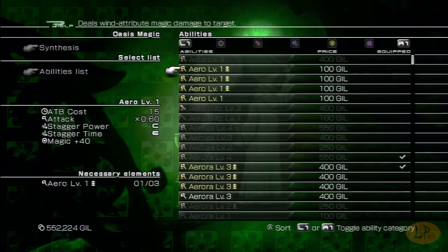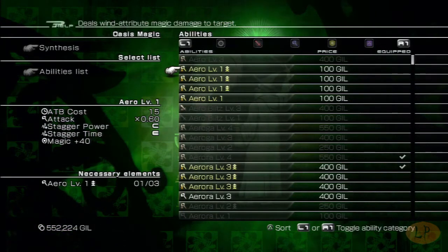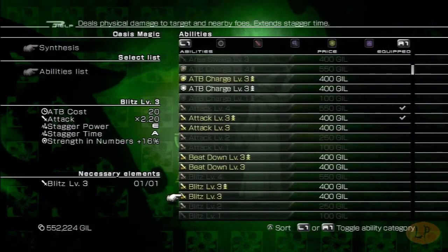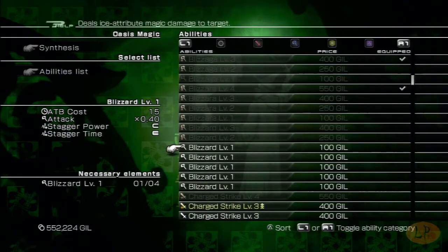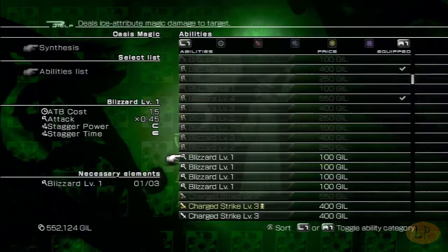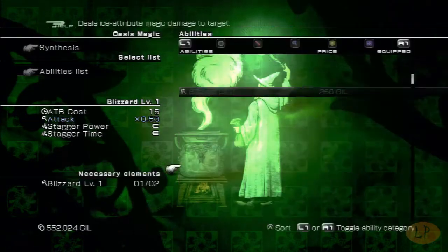Now I can actually take all three of those and hook them to arrow two and combine those together. Now we have all these blizzards here — you just go straight through and put them together. That's all you got to do.